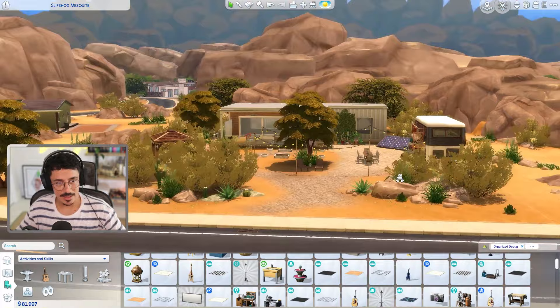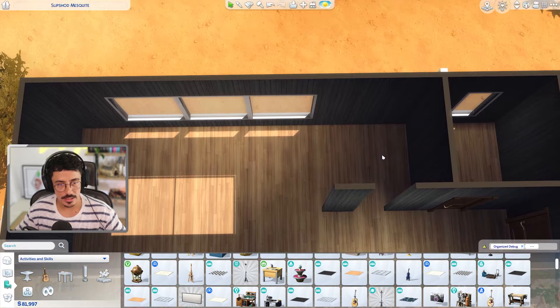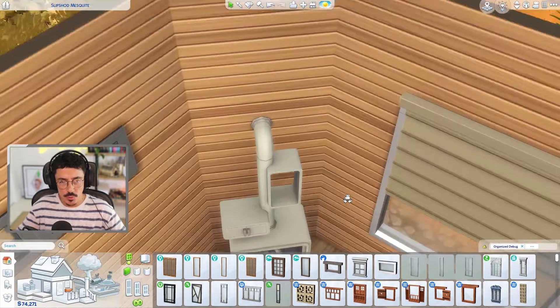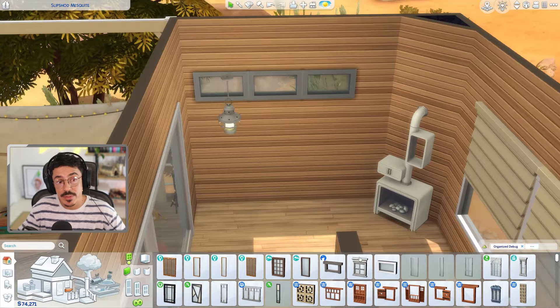I'm kind of happy with that — I think that is good enough for the exterior, and I think this blends into the world quite nicely. So we are getting into the interior. I need to get on the wallpapers, get some lighting, choose the doors, and we're going to go bit by bit and do each room together. First things first — I'm going to add in this little wood burner.